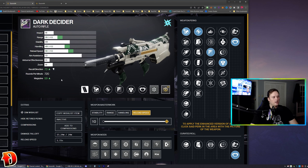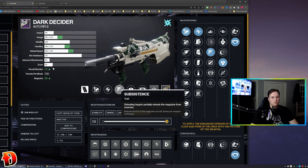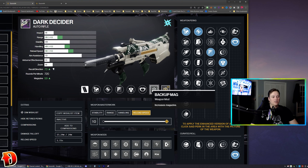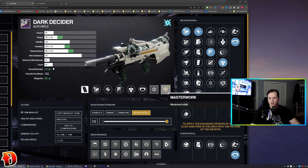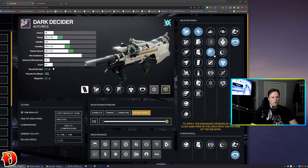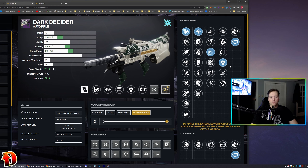This is the first god roll for the Dark Decider: Arrowhead Break, Accurized Rounds, Subsistence, Golden Tricorn — we'll talk about that second perk in a minute — Vise Stinger, Backup Mag, and a Reload Speed Masterwork. Subsistence with Reload Speed as the masterwork isn't always recommended; you can go handling if you want, but I like reload speed on my auto rifles in case Subsistence isn't working out. You could trade out Golden Tricorn for Dragonfly or Volt Shot and do just as well.